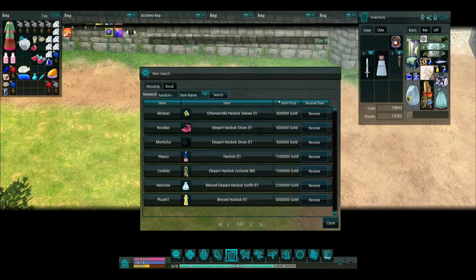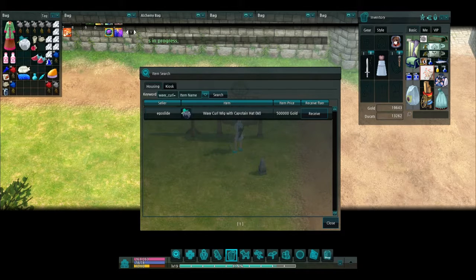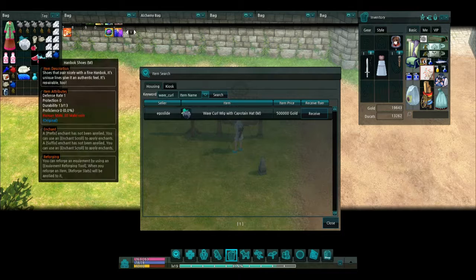And let's see about the other thing — the wig. Wavy Curl. Okay, so it doesn't seem like that one's as good. It's only selling for 500K. Maybe that one's selling really cheap or something. I'm going to do some more research on that.